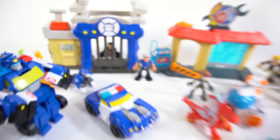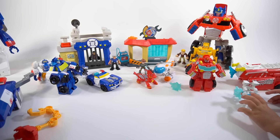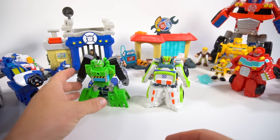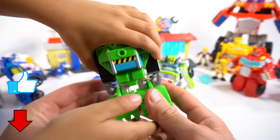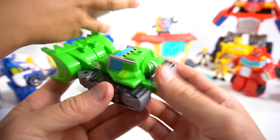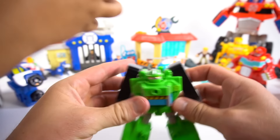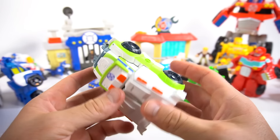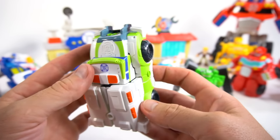We have two more Rescue Bots out of the box. Who is this? This is Boulder — just push him in like that and he's a little tiny bulldozer. And here's Medics — he's an ambulance.